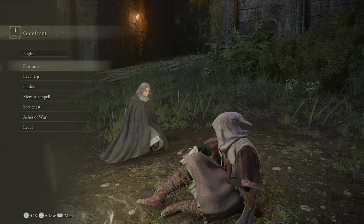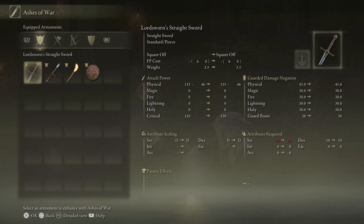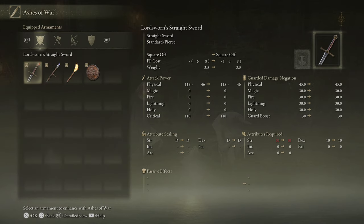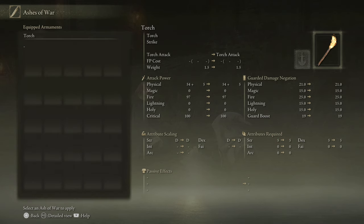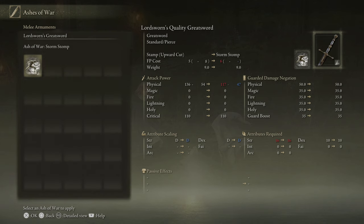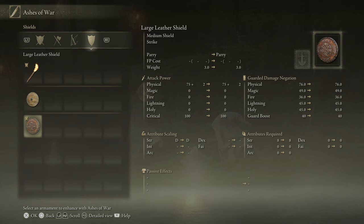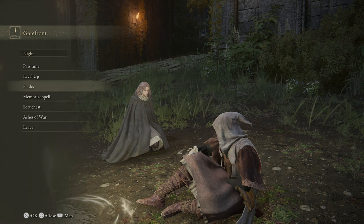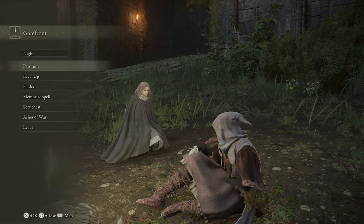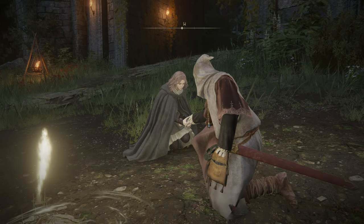Okay, so we now have the ability to level up, we can use Ashes of War, and we got Torrent - we got the mount. I could learn Storm Stomp on that - if I put it on the Greatsword it wouldn't matter because that already has it. I prefer the actual Square Off though. The Greatsword has Storm Stomp - that's kind of funny. I have to find those ashes to use the Whetstone, which makes sense. I'm kind of thinking I want to reallocate my flasks. I can now level up - turn your runes to strength, let my hand rest upon you.